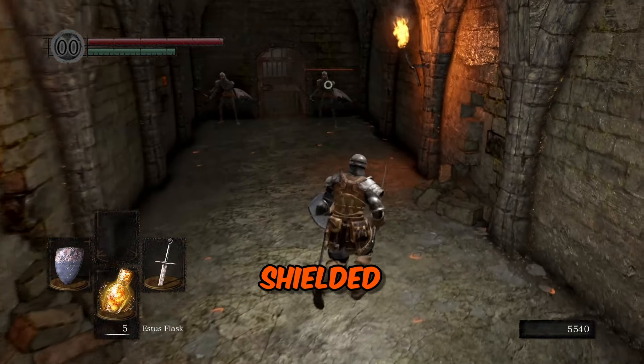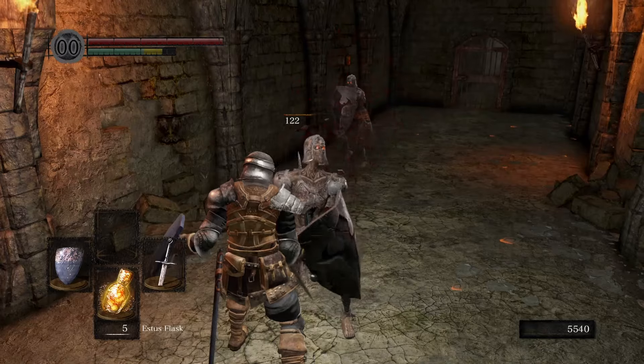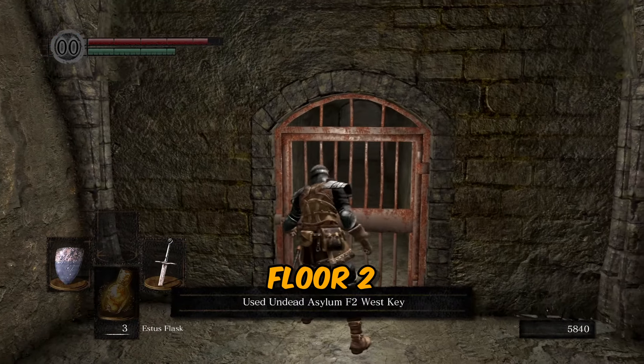Continue through the doorway and you will now be faced by two shielded enemies. Carefully dispatch them and you are free to open the Floor 2 West door.